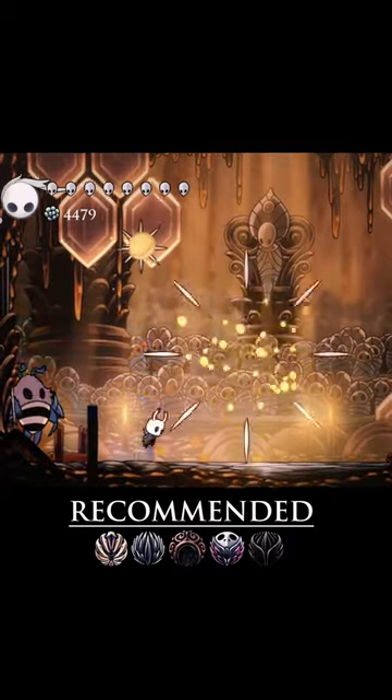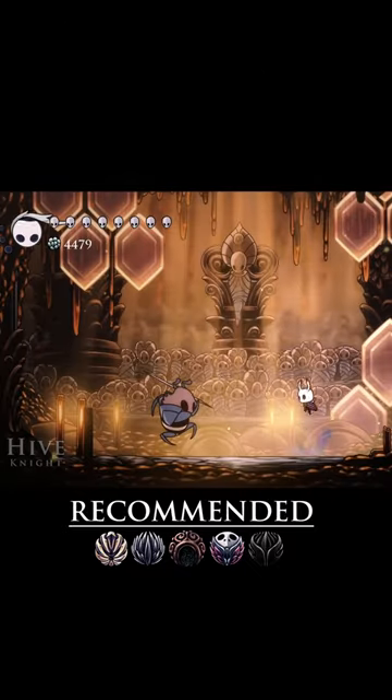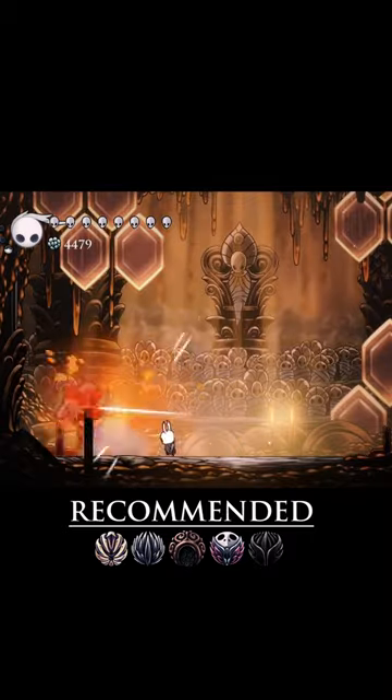Far better to circumvent it entirely by using Descending Dark to force your way through these attacks with invulnerability frames. Otherwise, Hive Knight has two main attacks: a lunge and a teleport followed by an attack to your back.